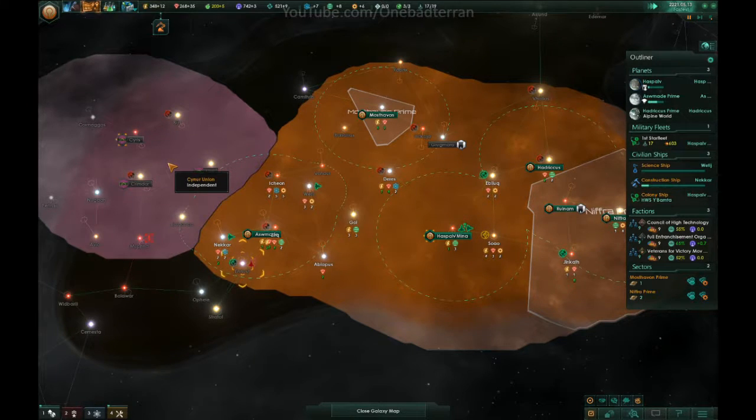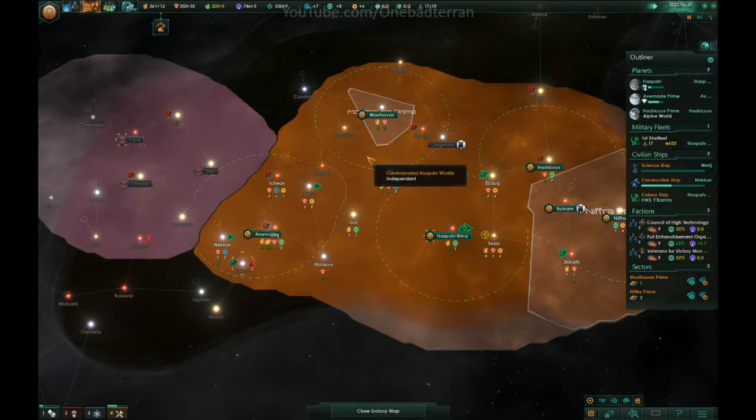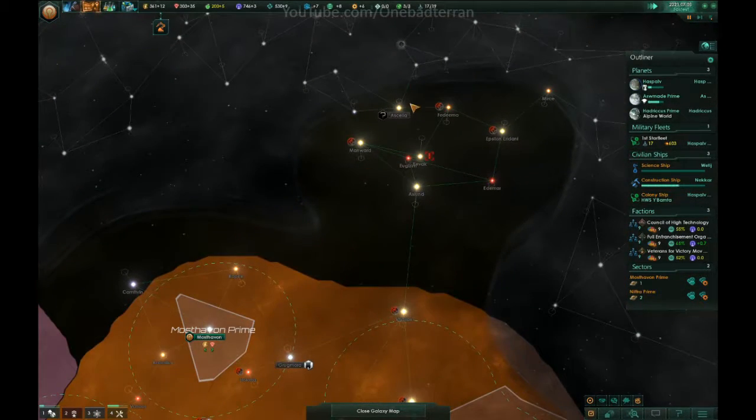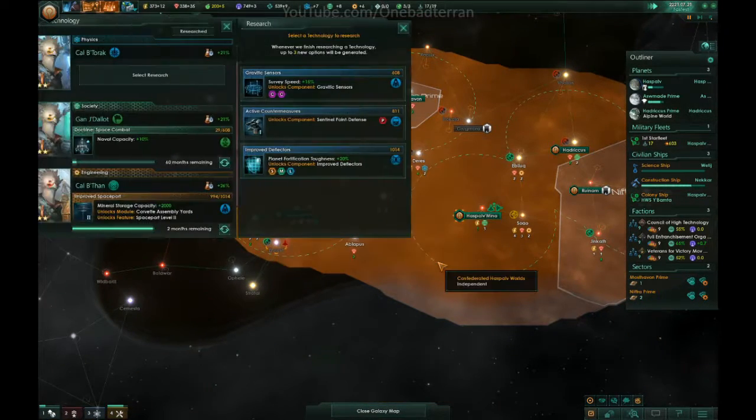These guys hate us — we had a really unlucky start, having a hard AI right next to us. Luckily they weren't an advanced start. We don't know if these other guys are an advanced start or not, but luckily these guys were not. Hopefully we can get something good coming out of it.